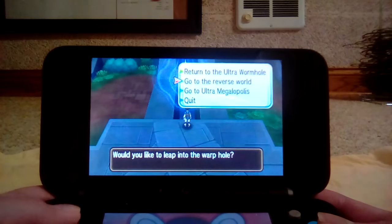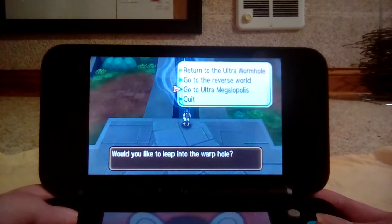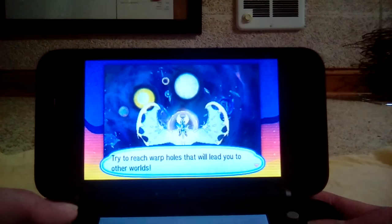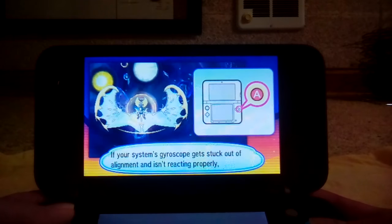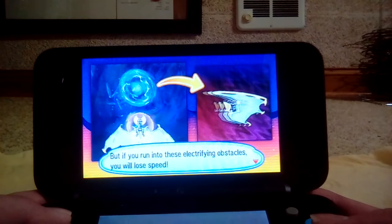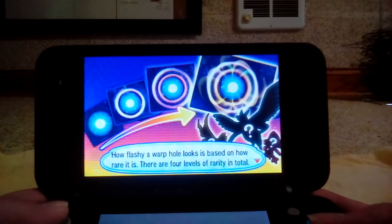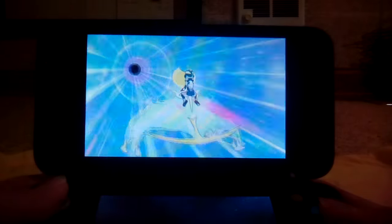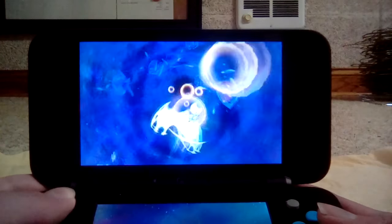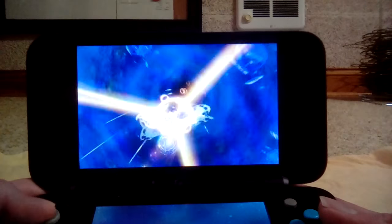So we're going to leap into the Ultra Wormhole. We could go to the Reverse World or to Megalopolis — the Reverse World takes you to the world where you can get a Cosmog, whereas the other one takes you back to Ultra Megalopolis where you can get Poipole. It'll give you a quick tutorial here, but most likely if you've played through the story you already know all this, so we're going to ignore it. The farther you go, the rarer Pokémon will show up in the regular Wormholes, but we're not worrying about colored Wormholes today. It turns out we don't actually need to have Necrozma on us — it'll just always show up no matter what.